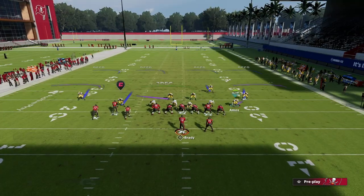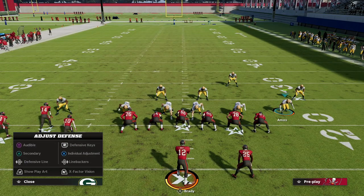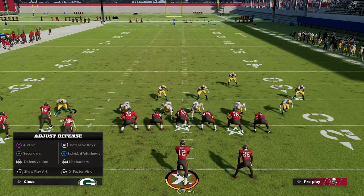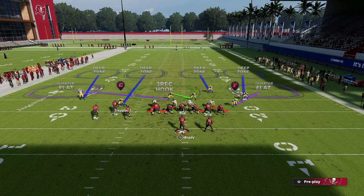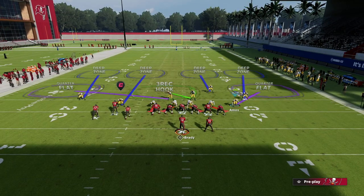Now here are our coverage adjustments. This guy right here is in a really good position — one of the interesting things about Big Nickel. I have a brand new Big Nickel ebook in the Patreon if you want to check it out. What I teach from Big Nickel: I use auto flip off and auto alignment set to base align. Those two things are really important because this guy is technically your nickel corner, so normally this formation would flip. With auto flip off, I get this really interesting alignment on both sides.